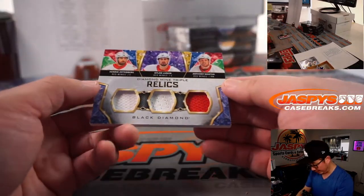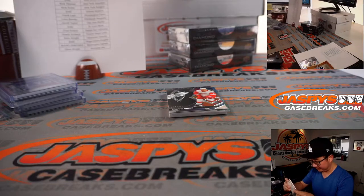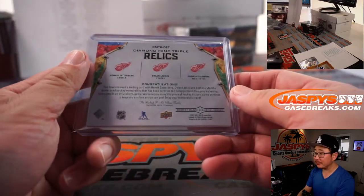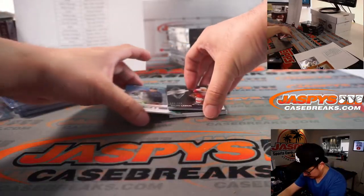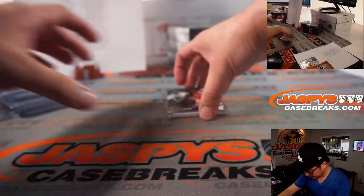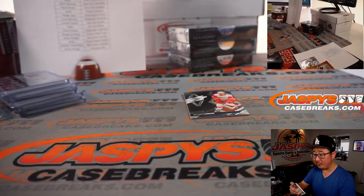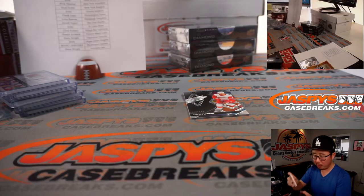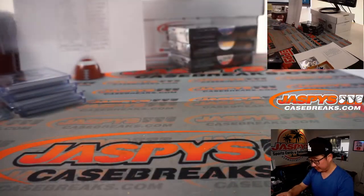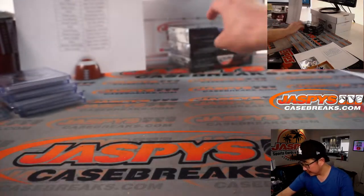We've got a triple relic, all Red Wings: we've got Henrik Zetterberg, Dylan Larkin, Anthony Mantha. That went all right. And that'll be for Larry and Detroit. We've got 94 out of 99 rookie gems, Bowen Byram, for Steve in Colorado. And we've got an exquisite relic — Dylan Cousins for the Sabres, 7 out of 99, for Steve Birch and Buffalo. And Dylan Larkin for Larry and Detroit, 349 on that one. Next box.